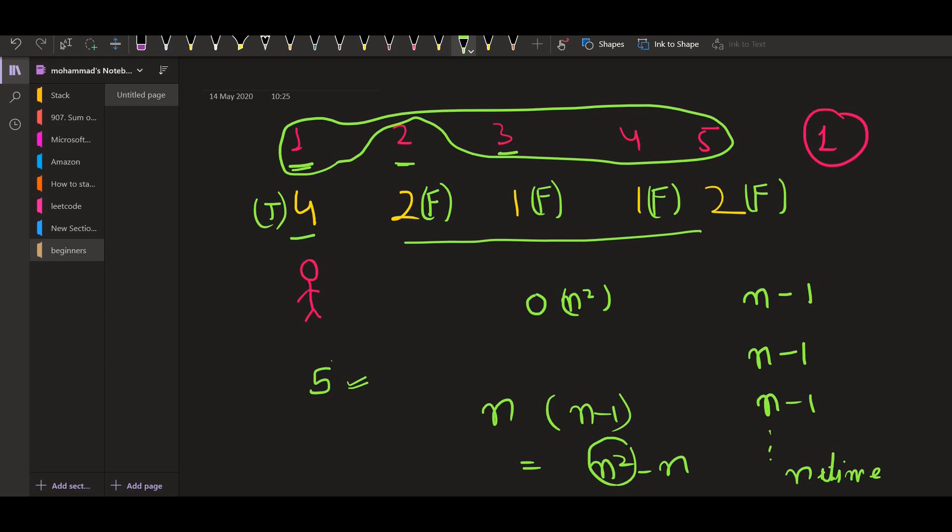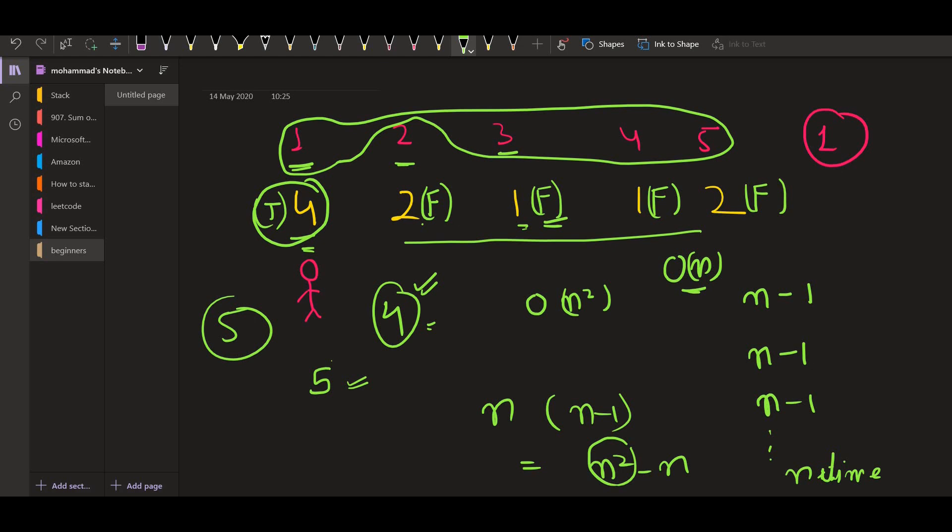What we can do instead is, rather than traversing the entire array for each kid, we find the greatest element in the array once — here it is four. Now with one extra candy, we give it to the first kid; the total is five, which is greater than four, so the answer is true. For the second kid, the total would be three, which is still smaller than four, so it is false. Similarly, one plus one is two, which is smaller than the greatest element four, so it is false. This approach takes O(n) time — we find the greatest element once and compare each kid's candies plus extra candies against that maximum.